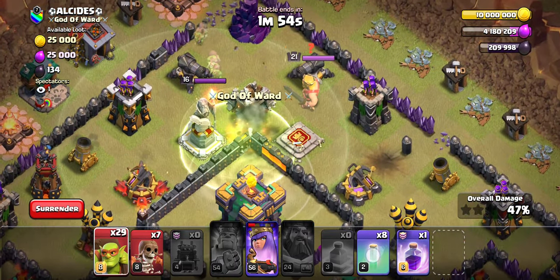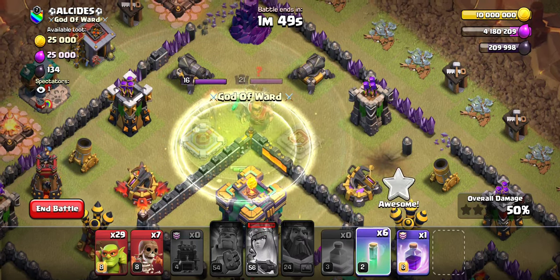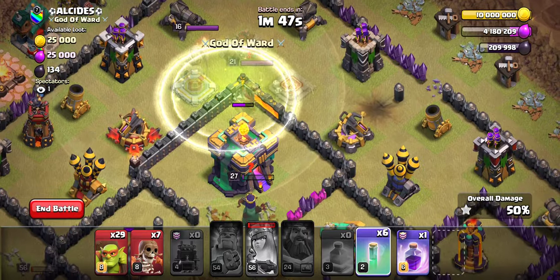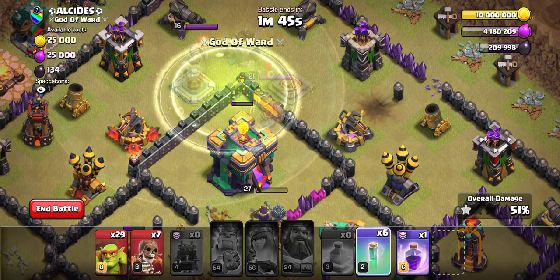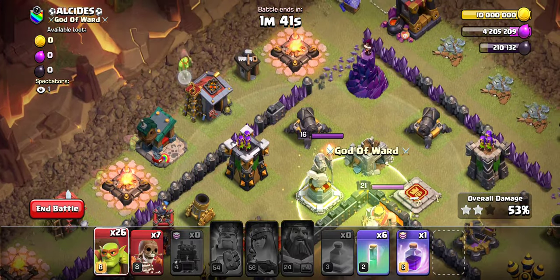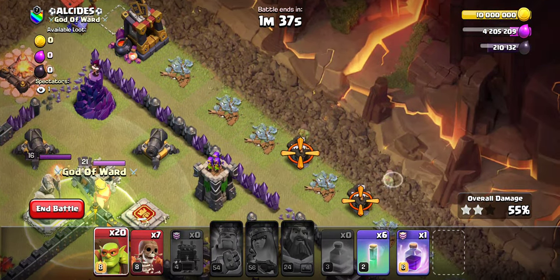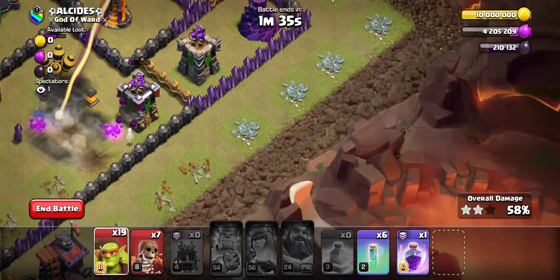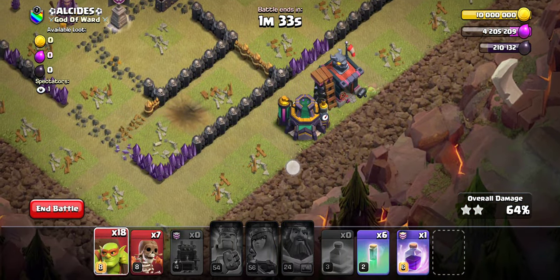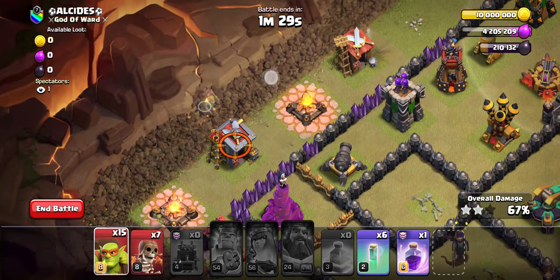And if you're in a war where percent will matter, you'll see right now with the Sneaky Goblins — that will be the final loot-bearing structure. I'll be able to get easily 70%, because essentially one Sneaky Goblin equals one percent. I actually won't even need to drop two there, so we'll drop that, that, that, that.